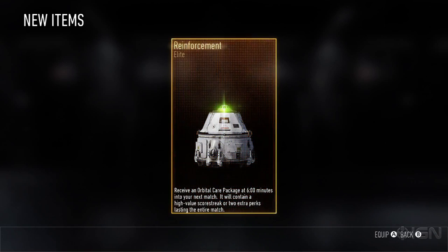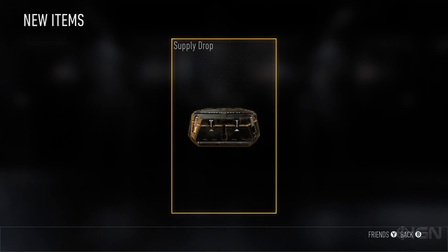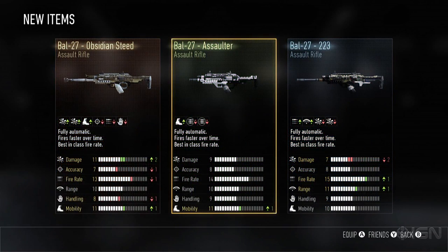Supply Drops reward you with more than a thousand items, including weapon loot, character gear, and reinforcements. All of these rewards come in three rarities: enlisted, professional, and elite. Let's dive into the first category, weapons loot.